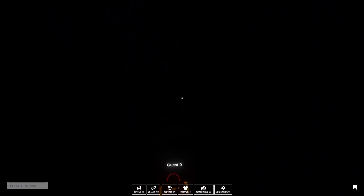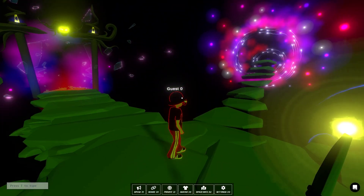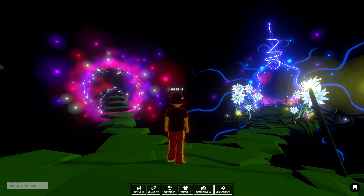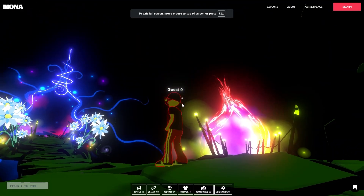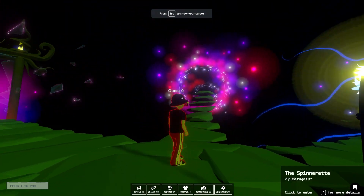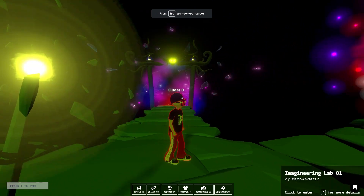If you hold shift and press an arrow key or W, A, S, D, you'll run. Now you can see that little dot right there below guest zero — that's the reticle, kind of like the aiming sight on a gun, to let you know what you're pointing at.